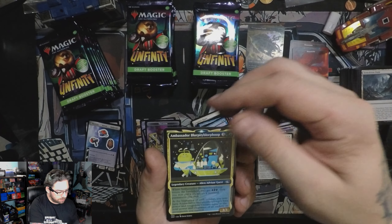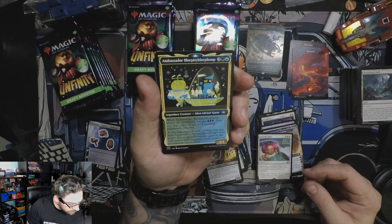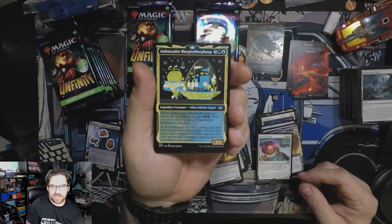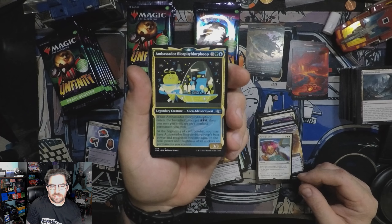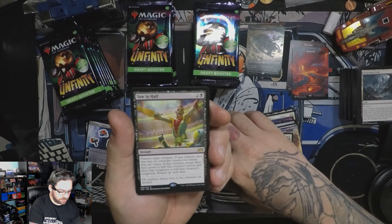Come on! Bloopity Bork — he's a sticker, right? Ambassador Bloopity Bork enters the battlefield, you get three tickets. Yeah, you can put a sticker on a non-land. Each combat, base power and toughness equal to the total number of toughness of all stickers. Oh, that's a legal sticker card. There we go — Saw in Half. That's a win. Island — still a win.